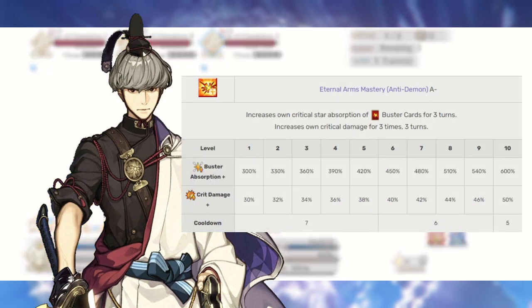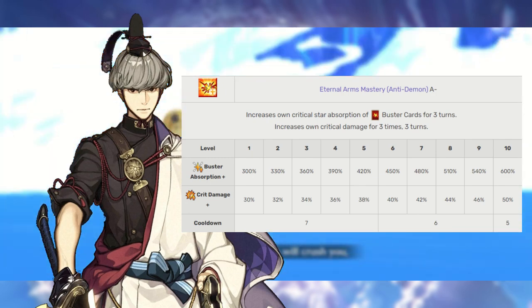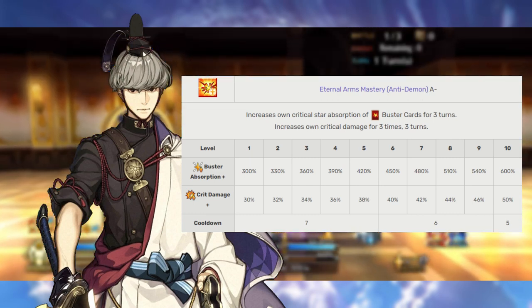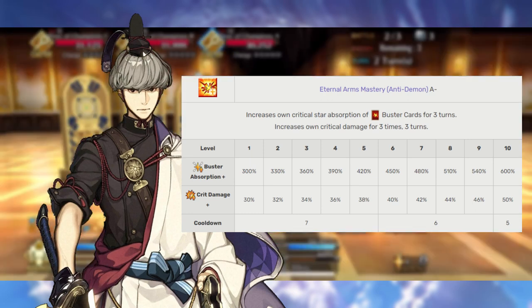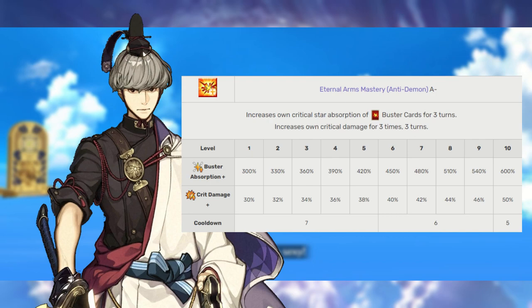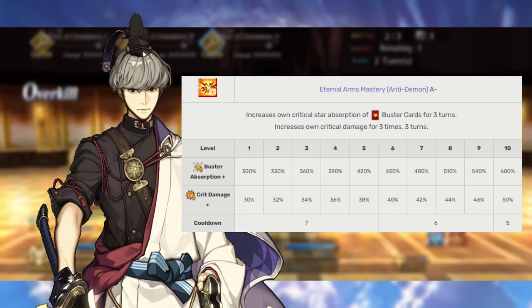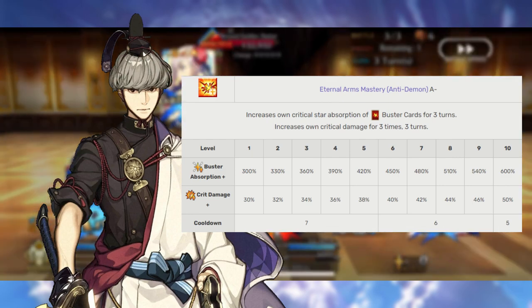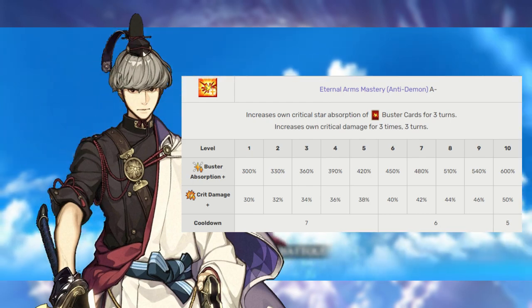Tsuna's first skill is Eternal Arms Mastery Anti-Demonic, rank A-. This increases the critical star gather rate for his Buster cards specifically by 300-600% for three turns. It also gives him three instances of a 30-50% critical strength boost, which you have three turns to use. Unfortunately, this skill is not as powerful as Arjuna Alter's — it doesn't come with the capability to charge your Noble Phantasm as well, so it's only almost as good. With this in mind, and with the Saber Class's standard average star weight, we can safely prioritize this skill last. Even though the crit damage is tied to it, there are some other things that are a little more important.